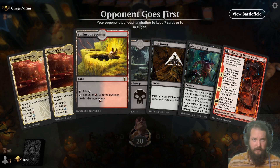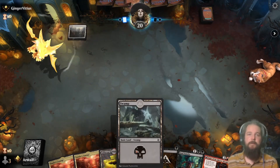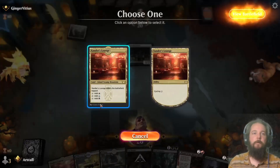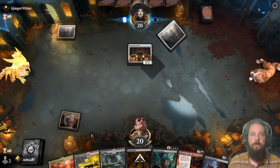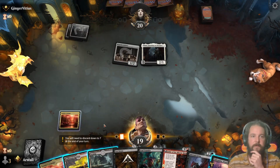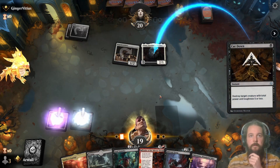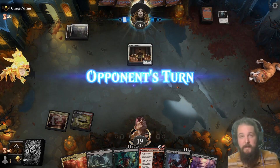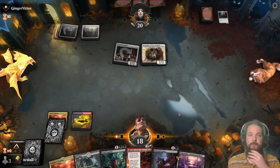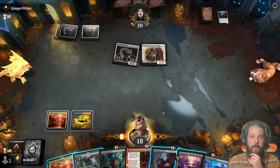We have all three colors. The tap lands enter tapped if you have one of these and then a pain land, so you can do a turn-two Make Disappear. We're probably going to Cut Down or Infernal Grasp whatever they play. Thalia has definitely got to die — Thalia makes everything cost one more as far as spells go. We're up against the mono white deck, which I showcased last week, and it's a hard deck to fight against — I think it's one of the better decks in the meta right now.